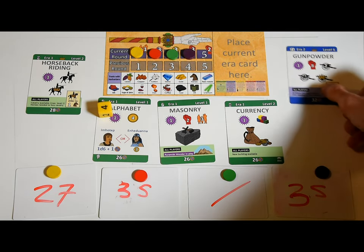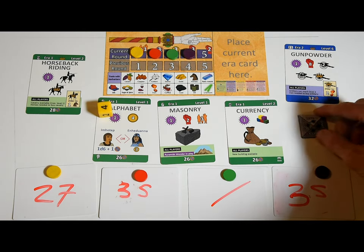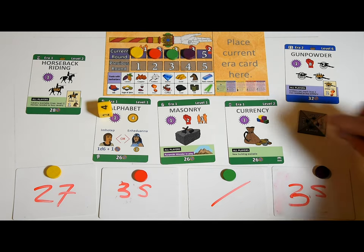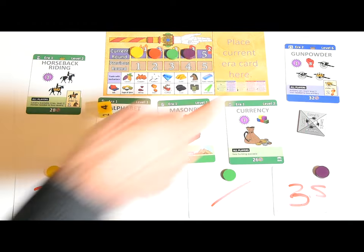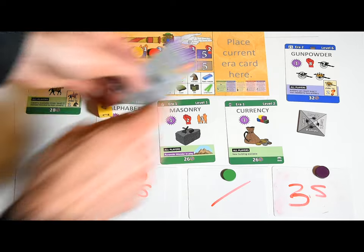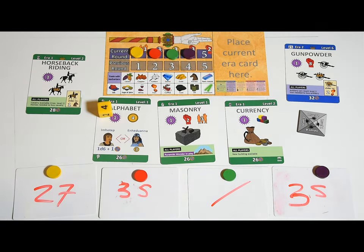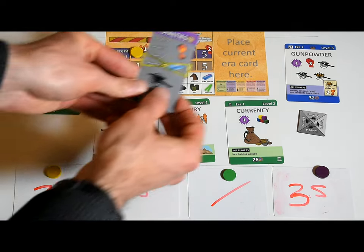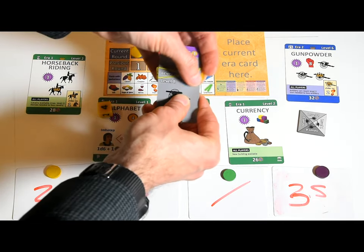Some technologies unlock higher unit levels. The player who buys the technology can upgrade all of their units of that type one level for free. You don't need access to a specific resource to upgrade your units. Usually, the player who unlocks new unit levels also gets royalties for that type of unit — whenever another player buys a unit of that type, the royalty holder gets one gold from the bank. Take the royalty card as a reminder; it also shows the maximum level that unit can be and what resource is required to build it. The technology card will show you where to put the sliders.